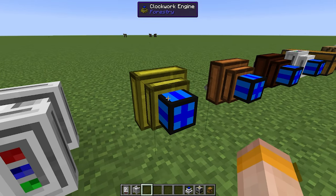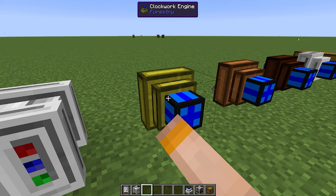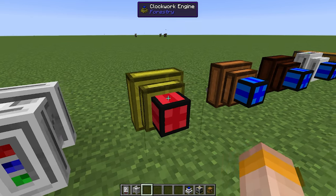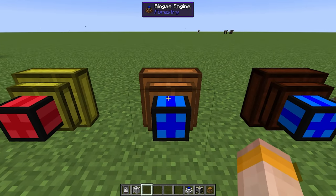Then we have the clockwork engine, which is probably the most basic of all engines. You wind this up by right clicking it and it will produce a small amount of electricity. You can see by the colours changing how wound up it is, and then when you let go it slowly winds back down. Absolutely useless in my opinion.